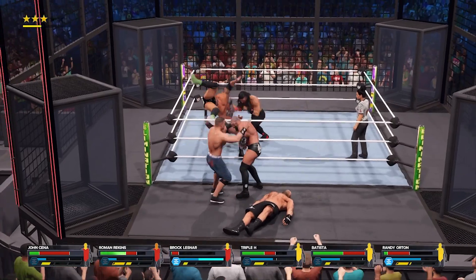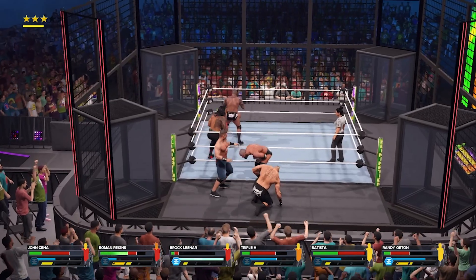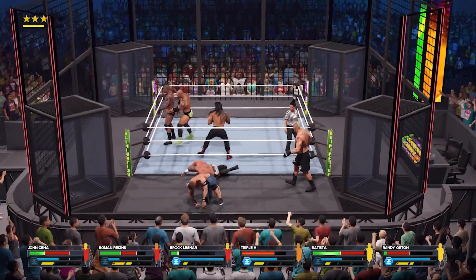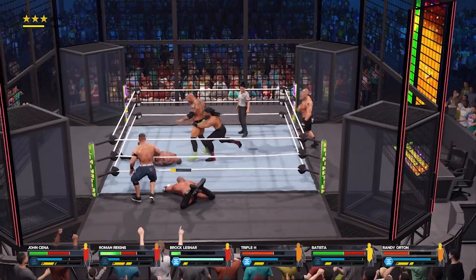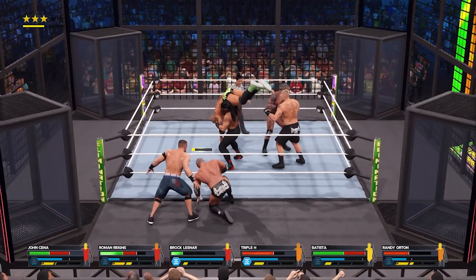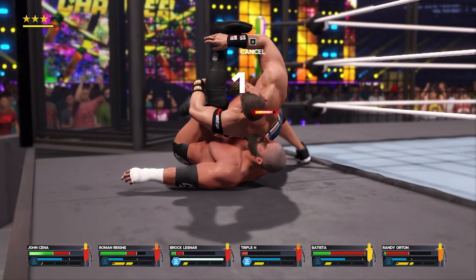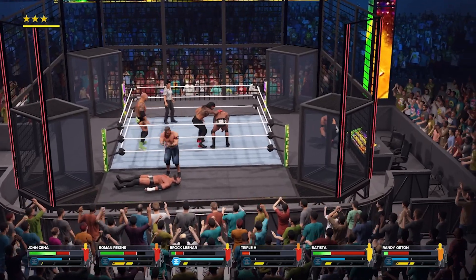The Viper has him hooked — explosive suplex! He had it scouted. Reigns comes up short on that attack. Setup pendulum face buster, that's gonna hurt. Slam! Back in the ring now. There's Cena — to the adjustment! That just changed the game! Two! One! And Cena looks a little surprised — he's not used to being on this side of a kickout.